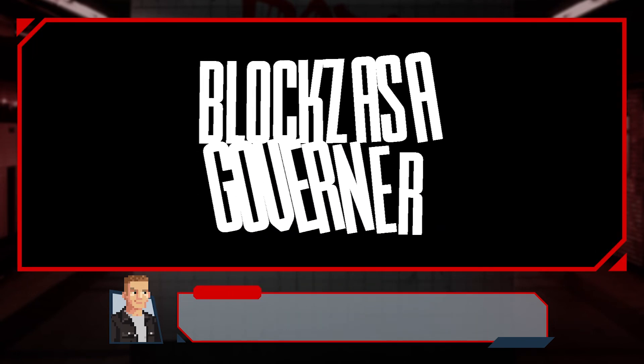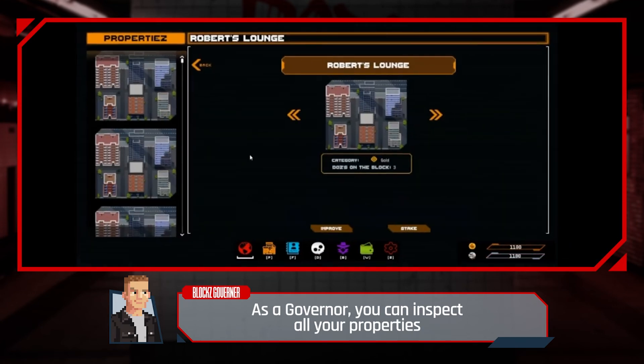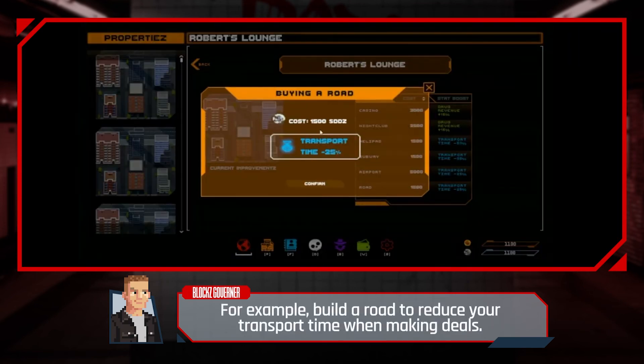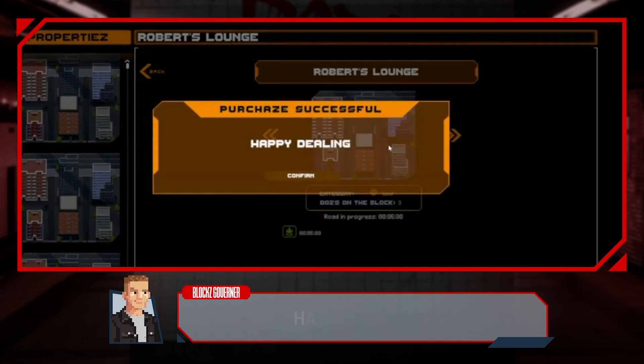Blocks governor — as a governor, you can inspect all your properties. You can list your blocks for sale and make improvements to your blocks. For example, build the road to reduce your transport time when making deals. Happy dealing!